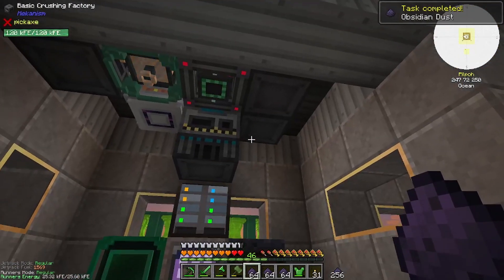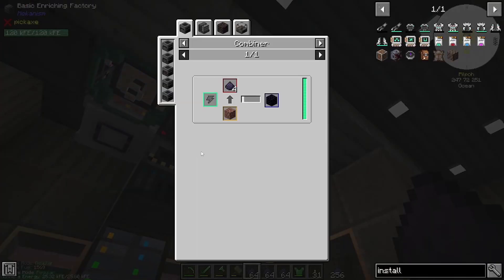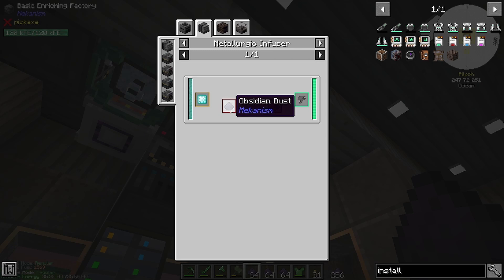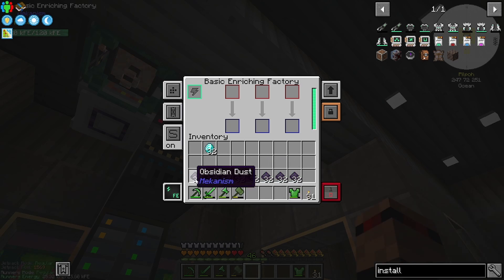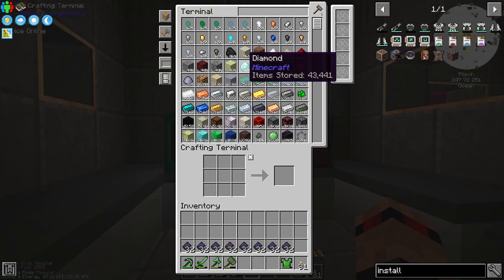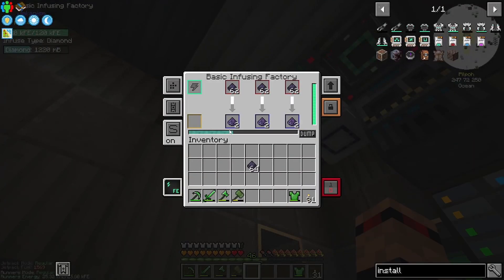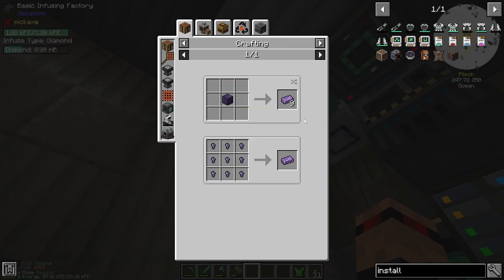It's gonna get us a ton of this stuff. There we go — you get four stacks of obsidian dust. I might turn that straight away into... can you use obsidian dust for literally anything else? No. So it uses ten, so we can make eight of these at a time with one of these. Let's put 16 in there — might be enough. We've got infinite diamonds so it doesn't really matter. That's going to make us some refined obsidian.